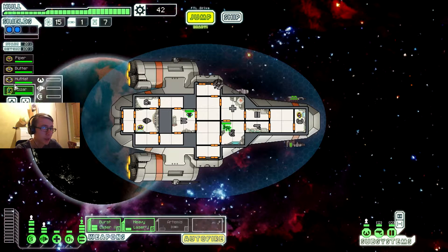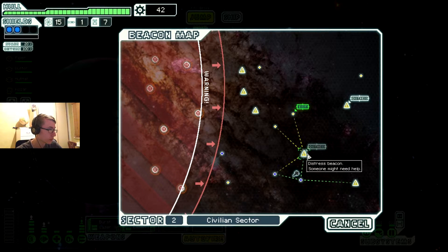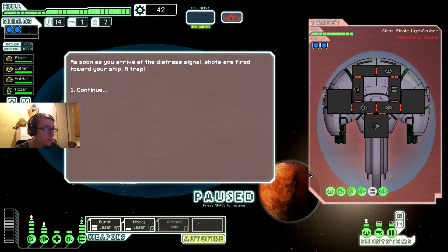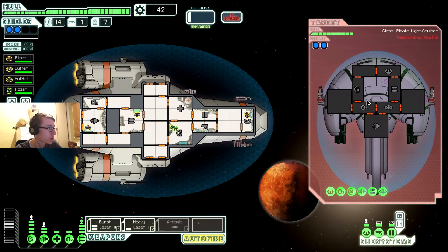Cool thing about the upgrade now - 15% faster charge means we can get off our charge before the enemy. Slightly, but still helpful. It's a distress beacon. There was a trap. A trap! It's got cloaking - I hate cloaking. They can charge their weapons which means they're gonna fire straight away.